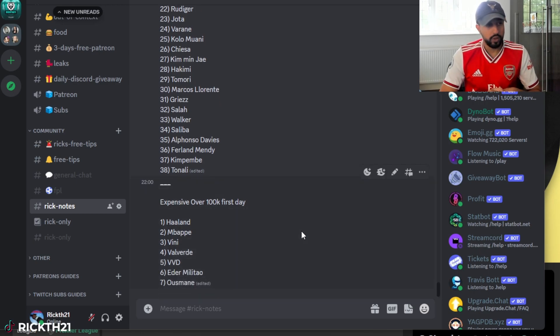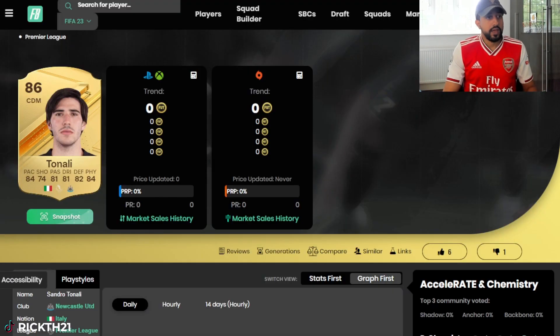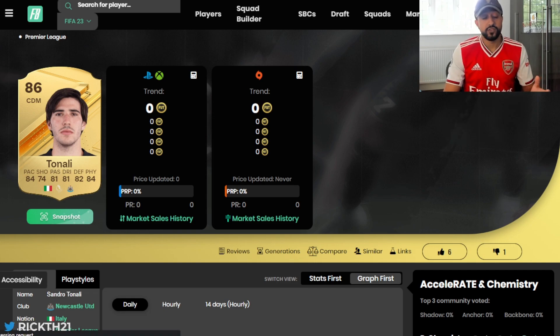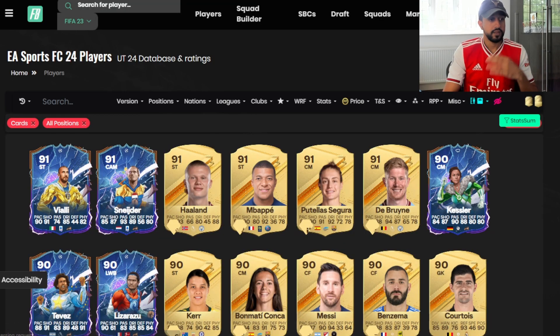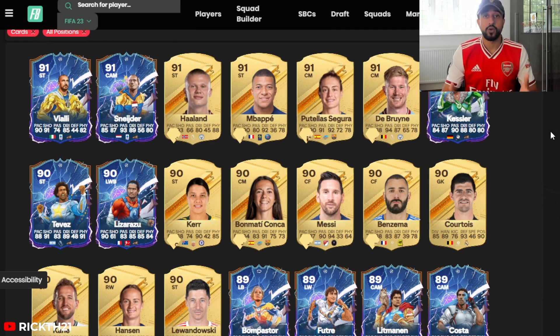The expensive tier cards you just can't go wrong with — the faster you can buy these the better. These are the most OP cards in the game that people are working toward as an end goal. We have Haaland, Mbappe, Vinicius, Valverde, BBD, Eder Militao, and Ousmane who is now 86-rated at PSG. You can't go wrong investing in any of these — they will just rise, and the earlier you buy them the better.